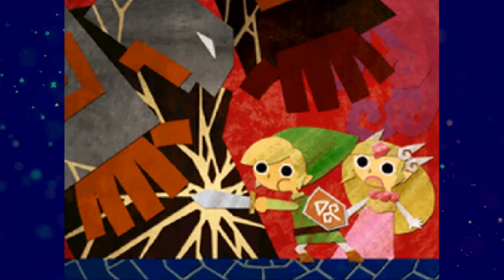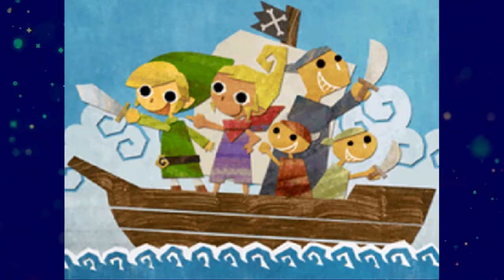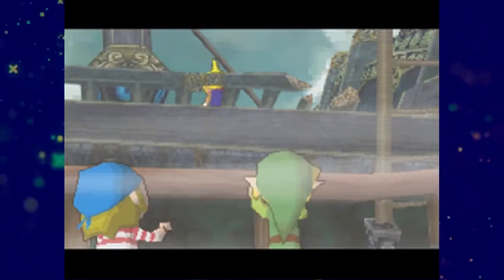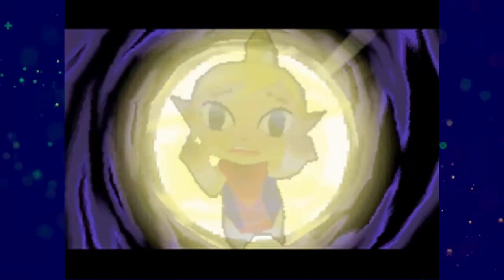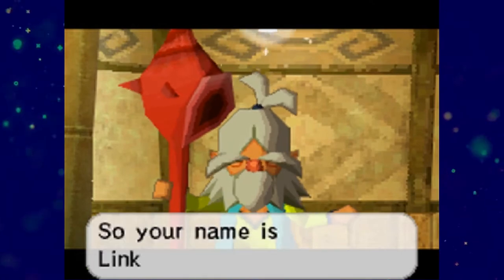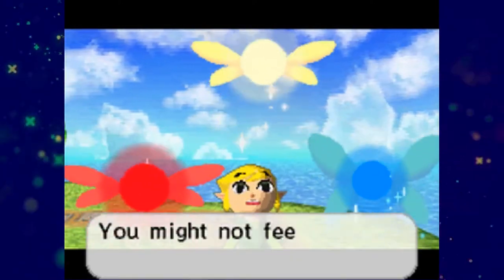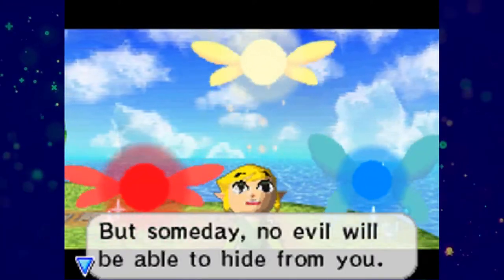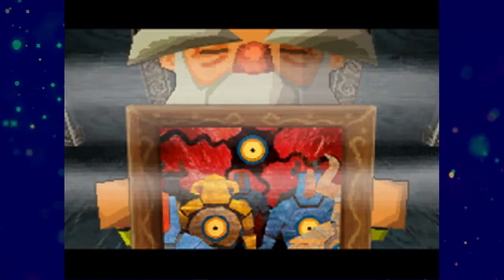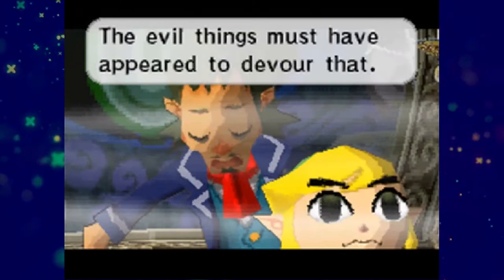The story takes place immediately after The Wind Waker. Ganon has been defeated and now Link and Tetra have set sail on the great sea to find a new land to call their own. During their travels they come upon the ghost ship. Tetra hops aboard and trouble occurs. Link attempts to save her but fails and washes ashore on a mysterious island where he meets Oshus, who is later revealed to be the Ocean King. To find the ghost ship, Link must first find the spirits of wisdom, power, and courage, with the help of his fairy companion Celia and a boat captain named Linebeck. Upon finding the ghost ship, they learn about the mysterious evil that is known as Bellum. The only way to defeat him and to revive Tetra from her frozen state is to craft the Phantom Sword.